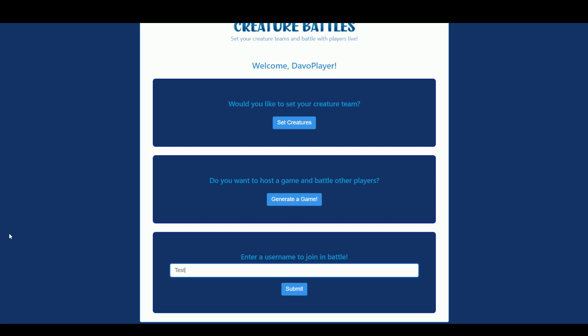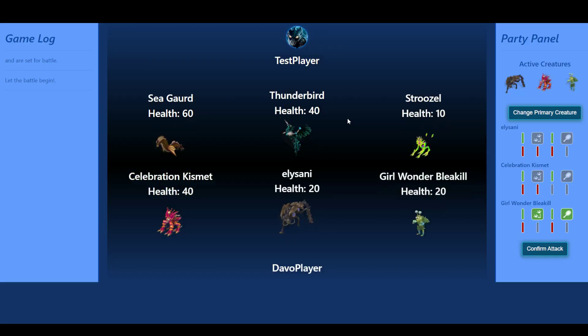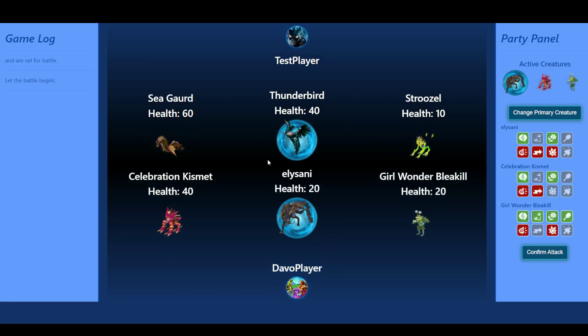I'm going to type in 'test player' — that's the player I want to challenge. That player would theoretically be sitting in the lobby waiting for a game to begin. I press Submit, join the battle, confirm yes, and now you can see our lineup: test player's creatures at the top and my player's creatures at the bottom.